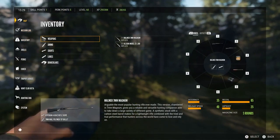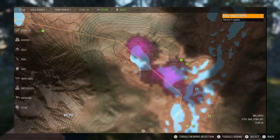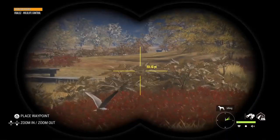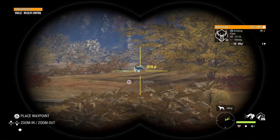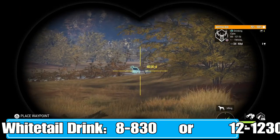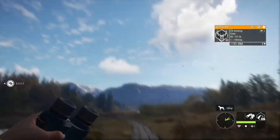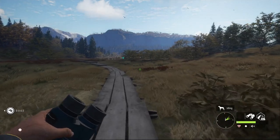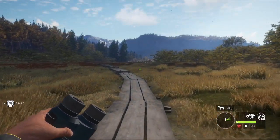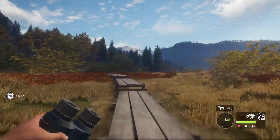Without further ado, let's hop into the video and we'll find our first herd of Whitetail, most likely up here where all this pressure is. With the newest update, Whitetail do now drink here in Layton Lakes and basically every other map. In Rancho they drink about an hour less because there are so many Whitetail. But here in Layton Lakes they drink from 8 or 8:30 until 12 or 12:30, and a DLC-free Great One grind is 200% possible.